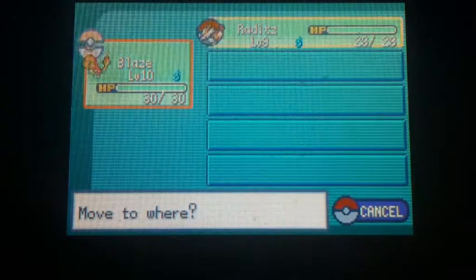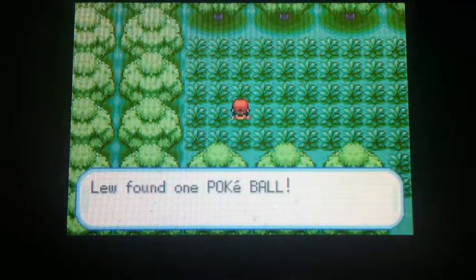If you chose Charmander or a Pidgey, you should have a very, very easy time here. You should just skip right through this forest.